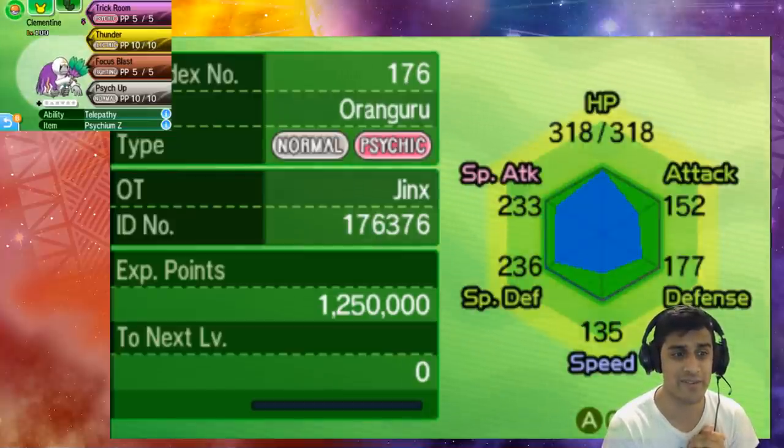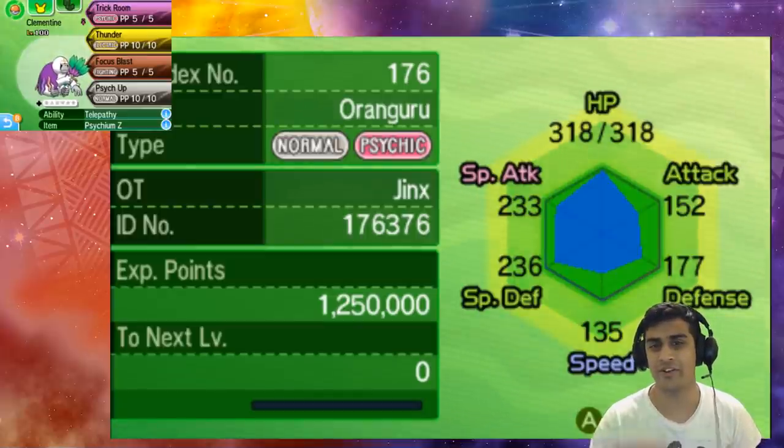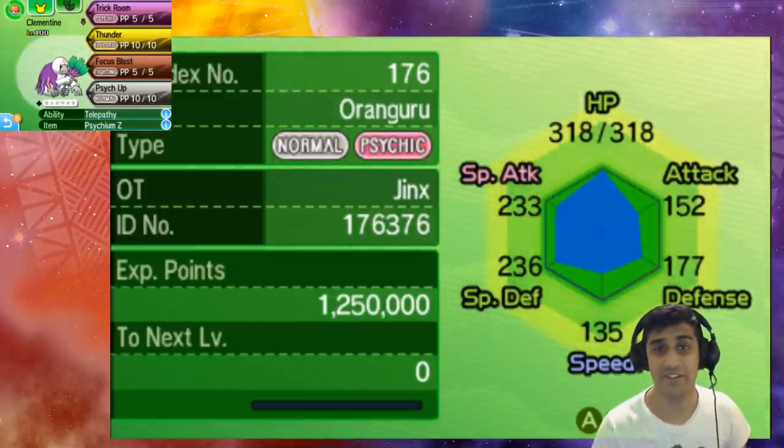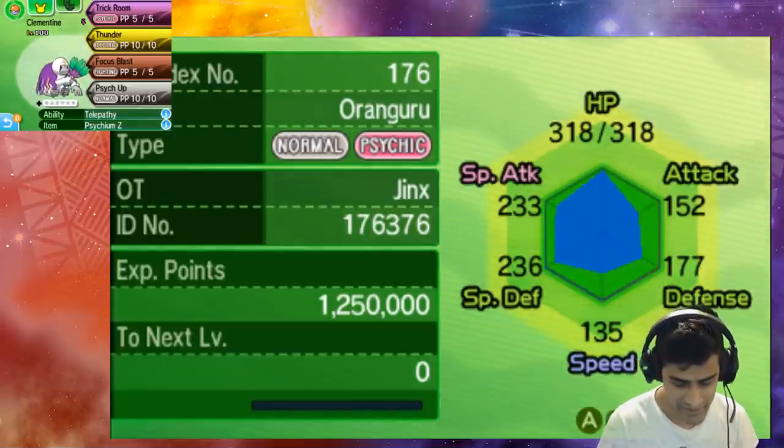That's usually very good when playing around with Trick Room, as Trick Room makes slower Pokemon go first. So in a competitive battle you want to set up Trick Room, then switch to Pokemon that are really slow — slow Pokemon get the advantage. That's something really big in the game, but we're going to see what happens when we use Z Trick Room.